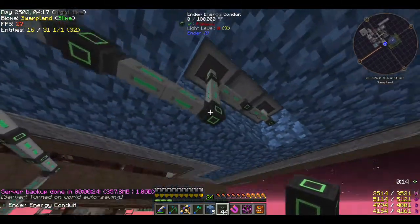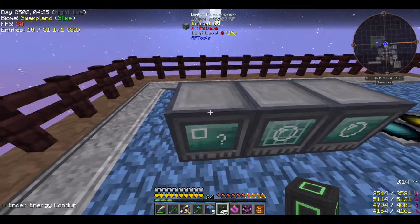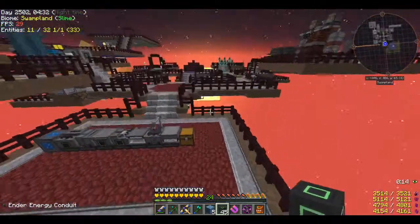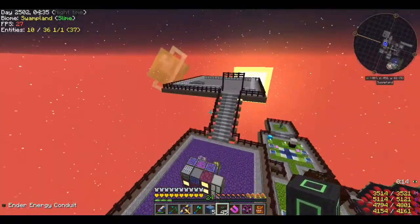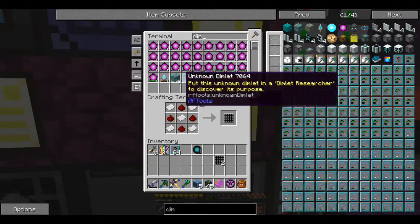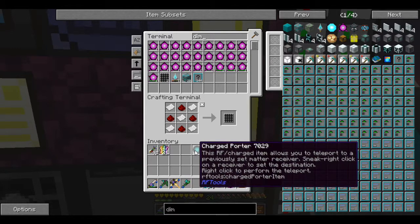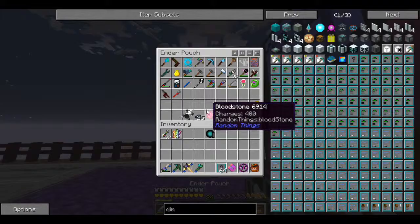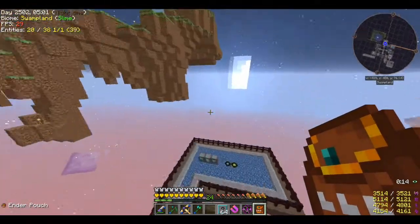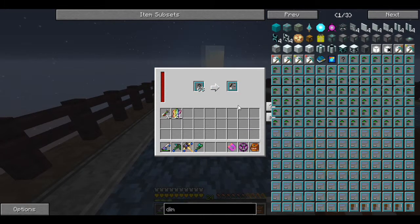All those machines have power now, so we'll start being able to decode the dimlets. I'm going to end up moving this around because I'll need dimlet storage and have this thing auto-pumping into the dimlet storage. For right now we can at least start a stack. Let's grab some dimlets — a quick stack. The Charged Porter I'll put in my bag so we don't die when we get to a new dimension.